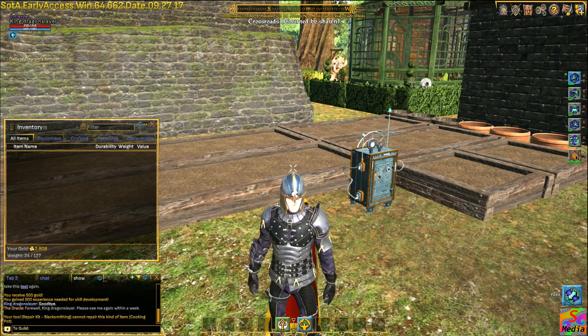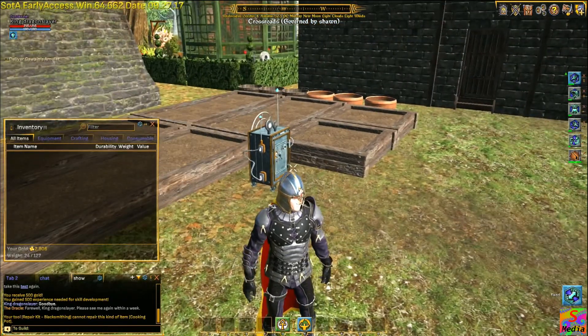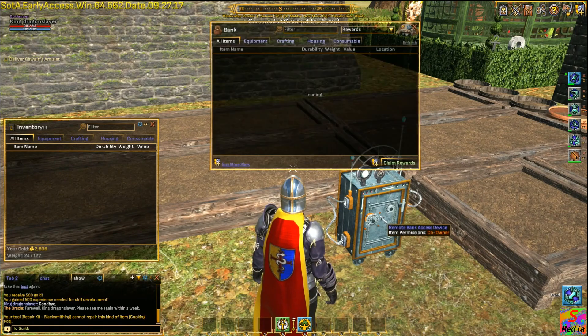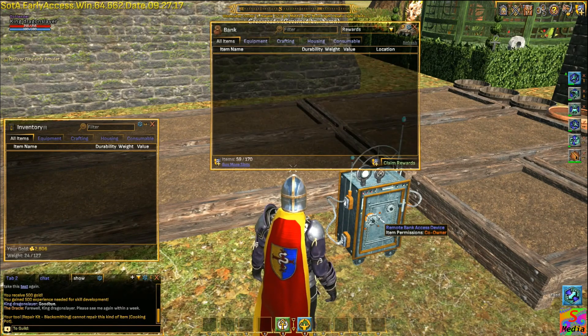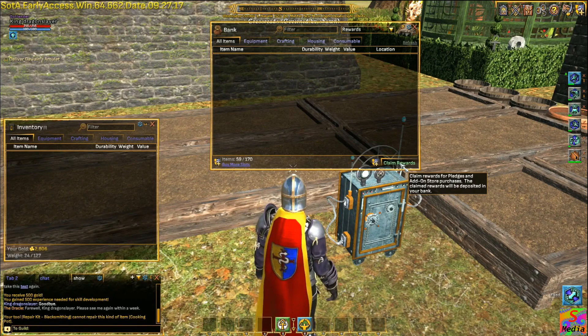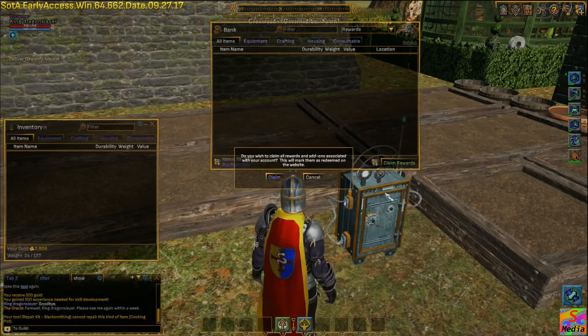So let's have a look and see what we've got. I've moved a remote bank device up here just to make it a little bit simpler - I did get quite a lot out of this one. I just have to open up a bank. You can do this at any of the banks as well, so you don't have to have one of these devices. This device just makes it easier and saves running to a bank and back again.